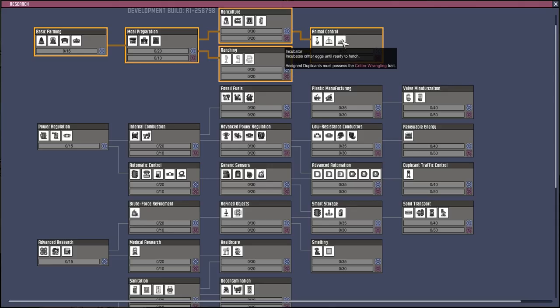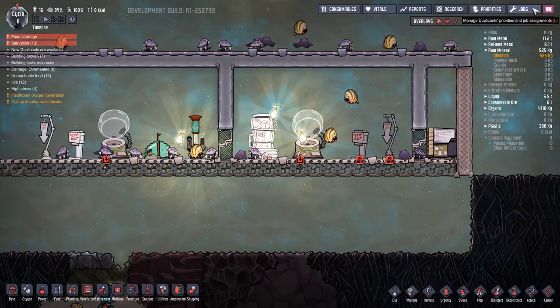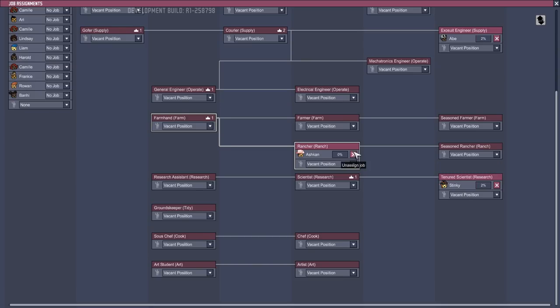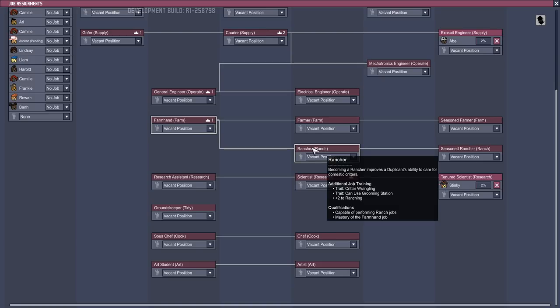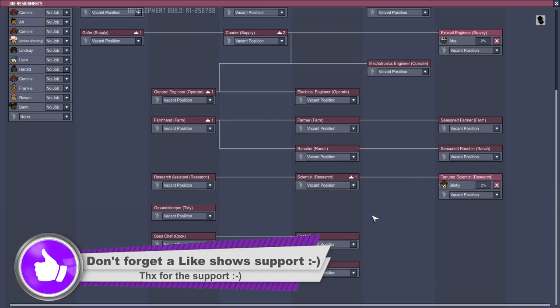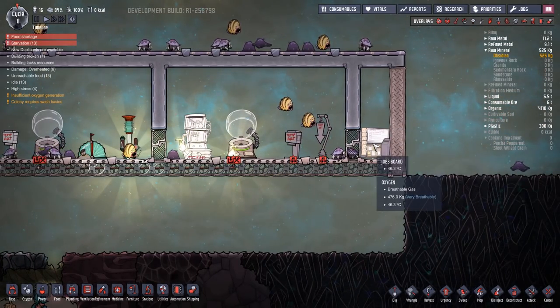When you get up to animal control research, that gives you the option of the incubator. To get all of this working you're going to need somebody with a particular job — the rancher. We've got somebody who can do ranching and a seasoned rancher, which comes after they've been trained in the farming trait. It gives them critter wrangling, use of the grooming station, and a plus two to ranching. The seasoned rancher has the same plus another plus two to ranching.